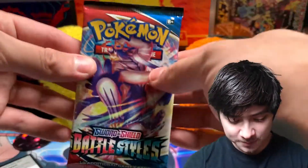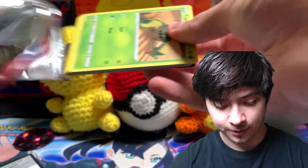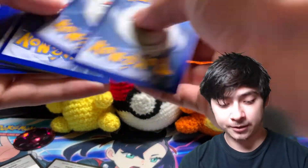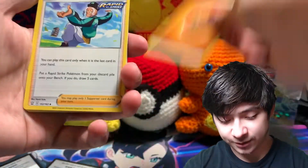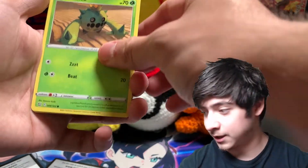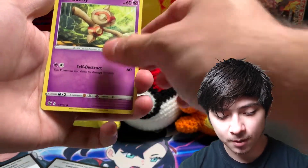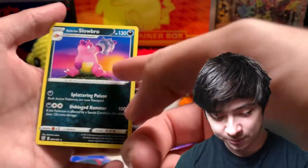That first pack was nothing, so let's get into our second Battle Styles and see if we can somehow pull a secret rare of any kind or some rainbow cards. We got Bruno, Gliscor, Cacnea, Bronzor, Salandit, Gligar, Ball, Toy, Snorlax, Pupa, and Galarian Slowbro — that looks pretty nice.